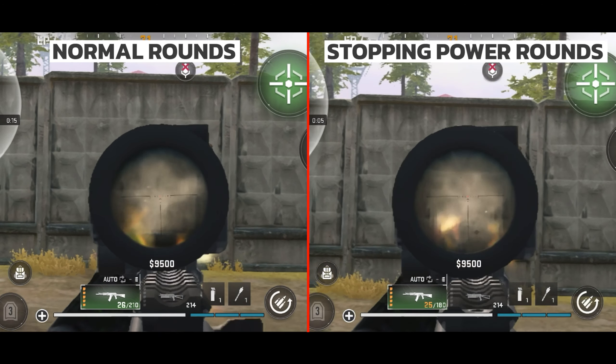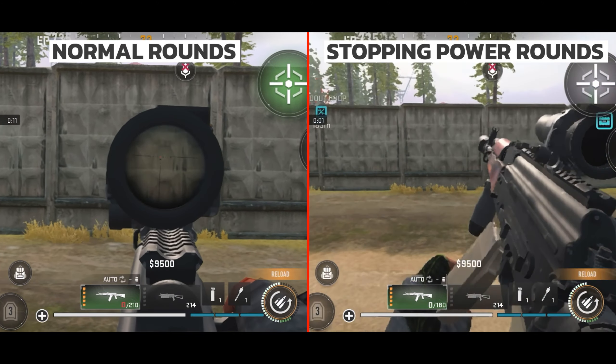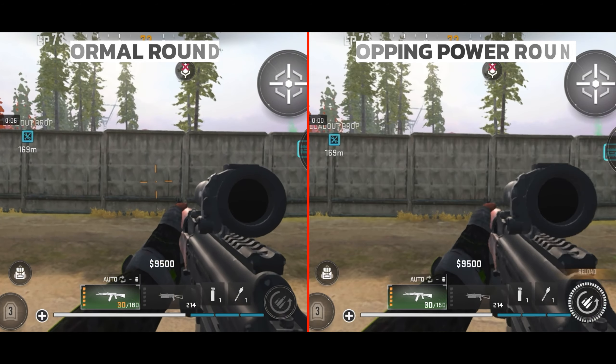Coming to the stopping power rounds — it reloads your gun with heavy mags that deal extra damage while also increasing the recoil. Using this at the right time can change the outcome of a fight.